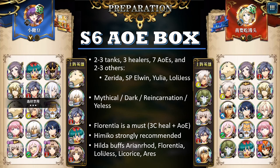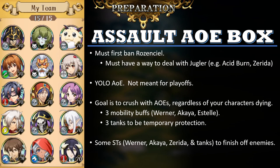Next, let's talk about Assault AOE boxes. The whole concept is that you're going to crush the enemy with AOE strikes regardless of your characters' HP. The goal is to kill off more enemies faster — you're aiming for a very short, quick battle. It's kind of like YOLO assault. It's not really meant for the playoffs. The idea is you ban Rosenseal first and try to apply lots of debuffs on enemies while launching out AOEs on them.